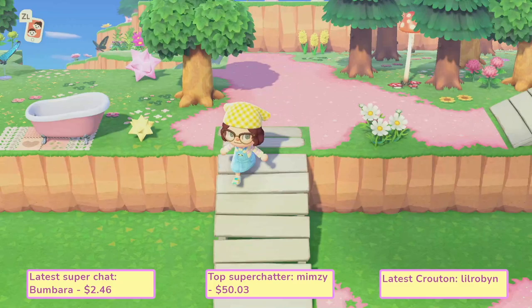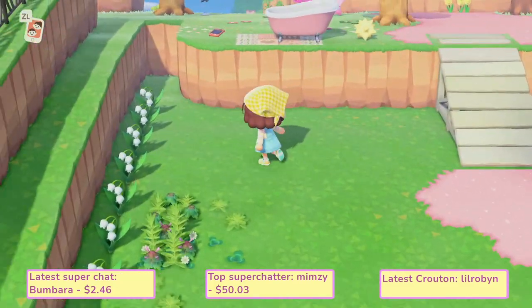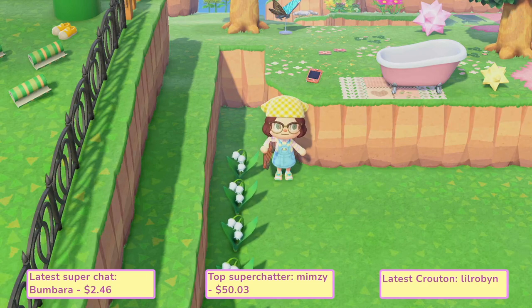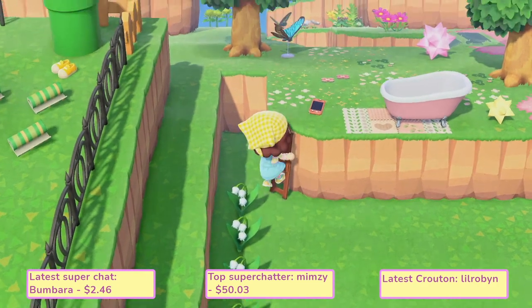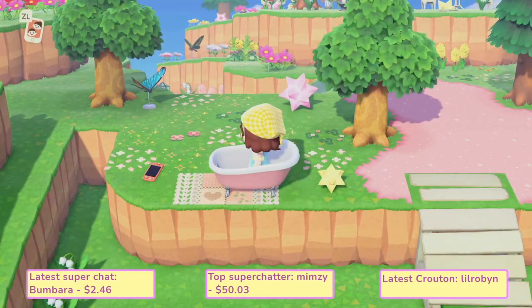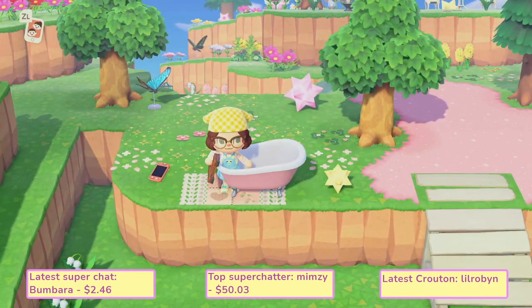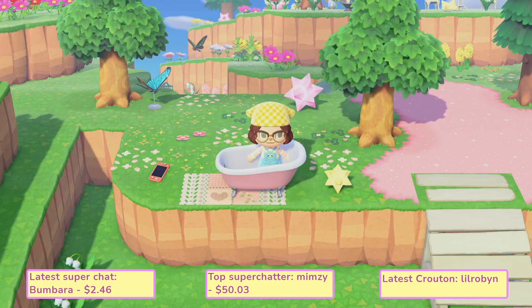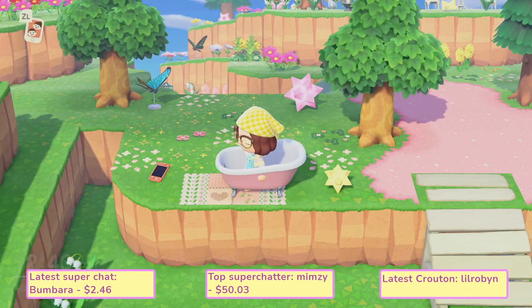We are going to go back down to the bottom of the cliff, then grab your ladder and simply climb up. You just walk right over and you'll be in whatever item you put down. This bathtub is a little small so it's a little tricky to get it to look good if you want to sit in it.